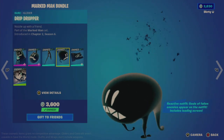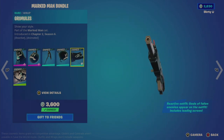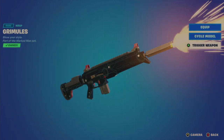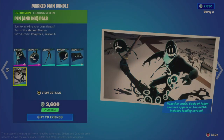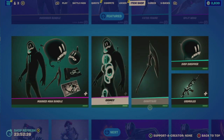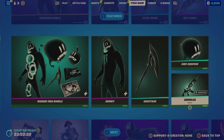And of course the Drip Dropper Glider, the Grimule's Wrap — which is pretty cool because it is reactive and animated. The reactive part won't show here because you have to get an elimination. And then the Pen and Ink Pals Loading Screen. So it is a decent value for 2,300, considering the outfit is 1,500, the pickaxe and the glider are 800 each, and the wrap is 500.